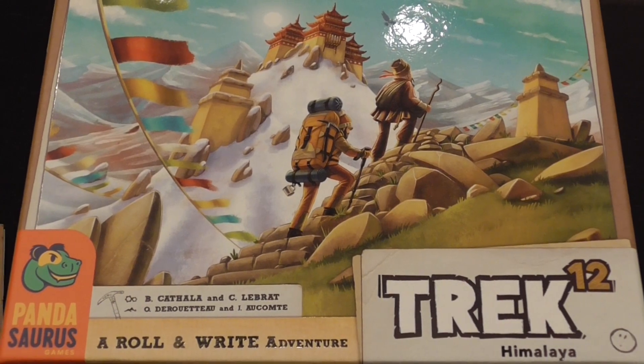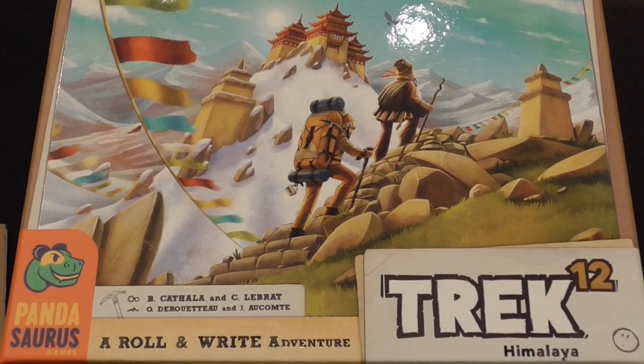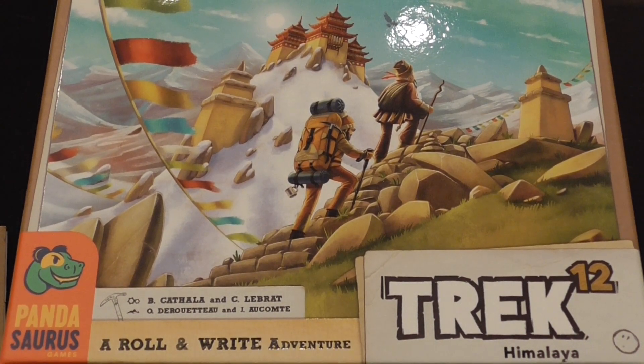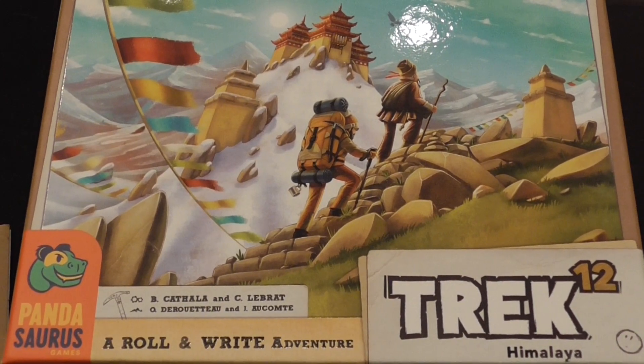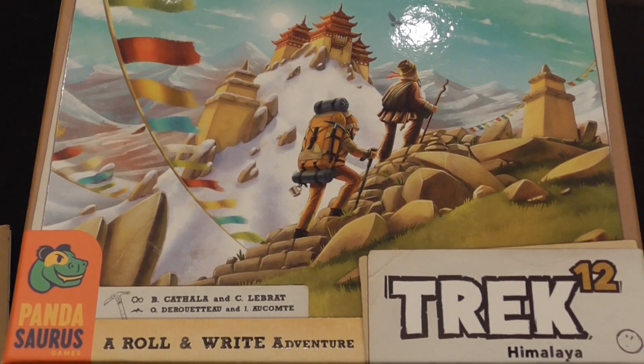With legacy we usually mean elements that come in sealed envelopes that you're only allowed to open after achieving or completing certain things, so that more things become available. Also, there are components that are physically altered game after game. Track 12 has both.